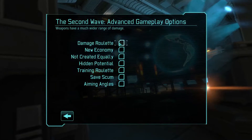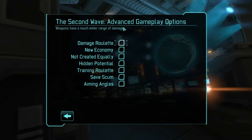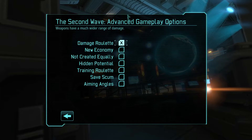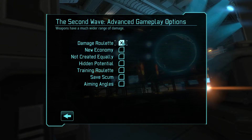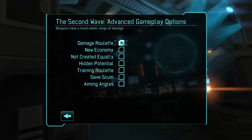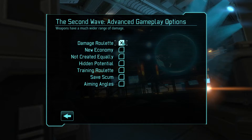We're also going to be using a number of Second Wave options. This is a game that I've played and beaten, so I want it to be a little bit more challenging. We're going to have the Damage Roulette turned on, which randomizes the damage that all weapons in the game will deal. Without it, they'd all deal the same damage every time they hit, regardless of the enemy — we want a little bit of chance involved.